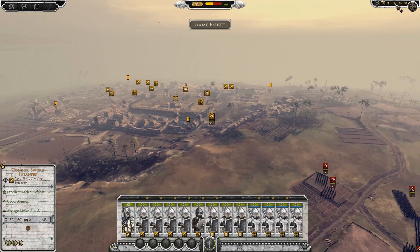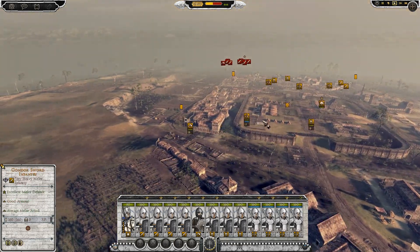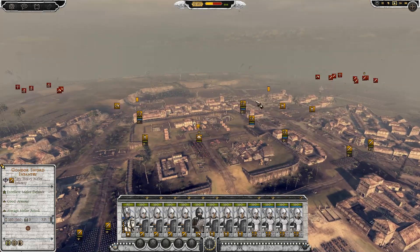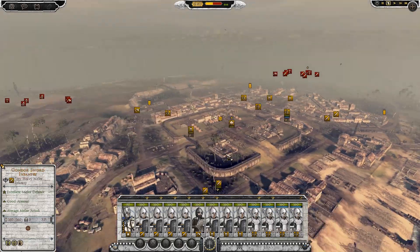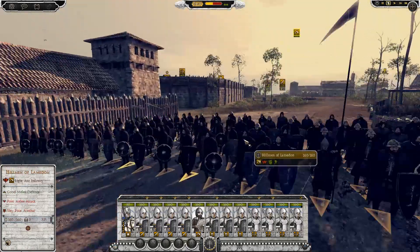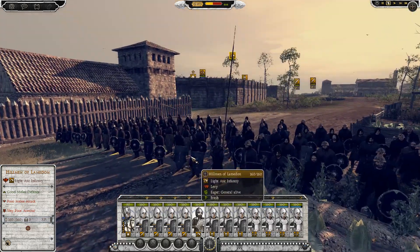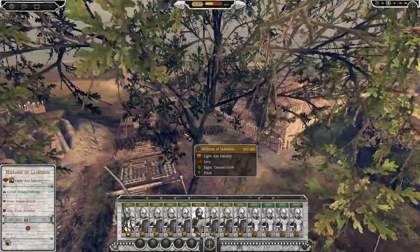First up I'm playing with Gondor. Their Gondorian army has heard that an army of Isengard is coming towards an undefended coastal village, so they sent down a detachment to defend it. Over here we've got the local militia, Hillmen of Lamedon - they came out, they're brave warriors, they're going to try and help out the Gondorian army to defend their village.